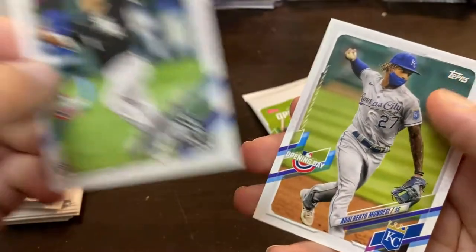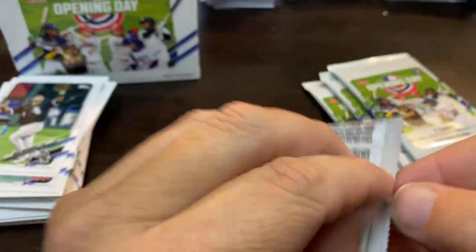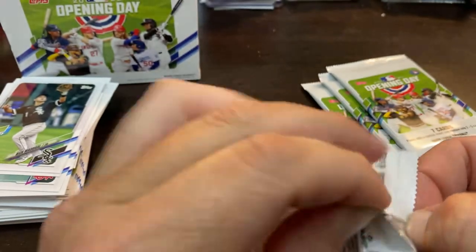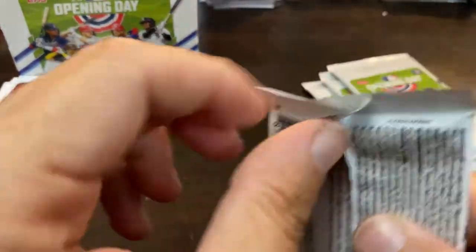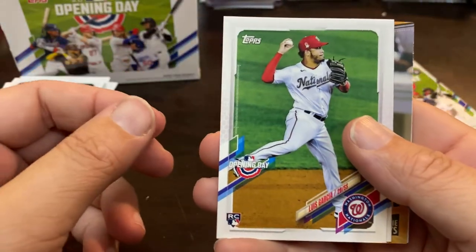Nick Madrigal rookie card. And Mondesi, who should be back very soon. They're going to get Mondesi and Bobby Witt Jr. — the middle of that infield is going to change. The Royals are off to a great start too; they're going to go for it, I have a feeling. Luis Garcia. Brandon Woodruff.